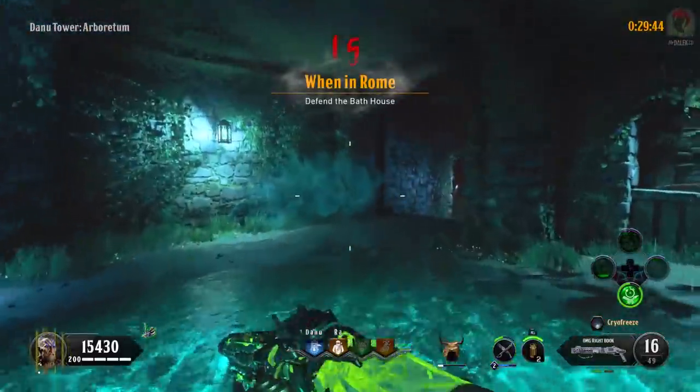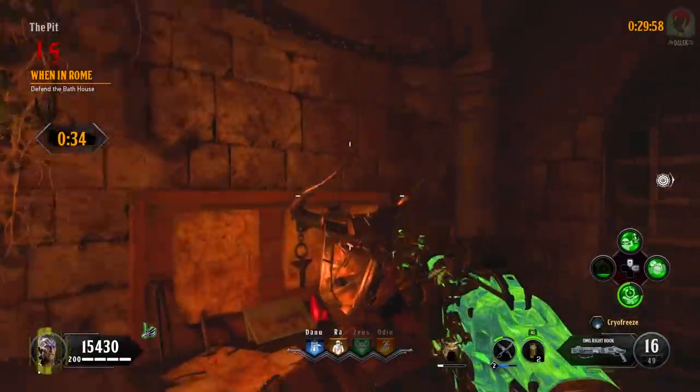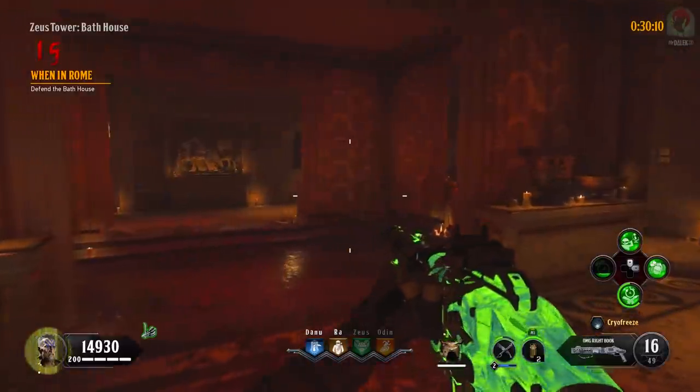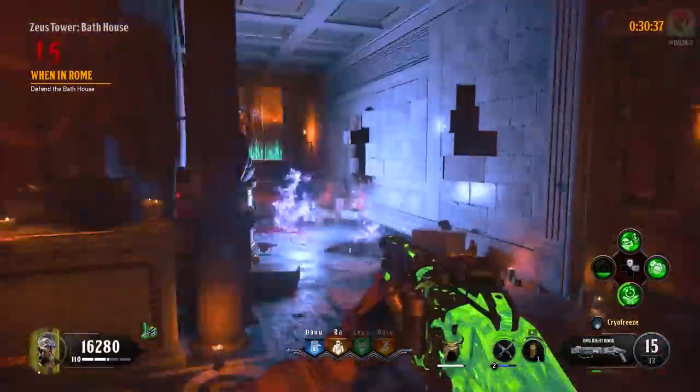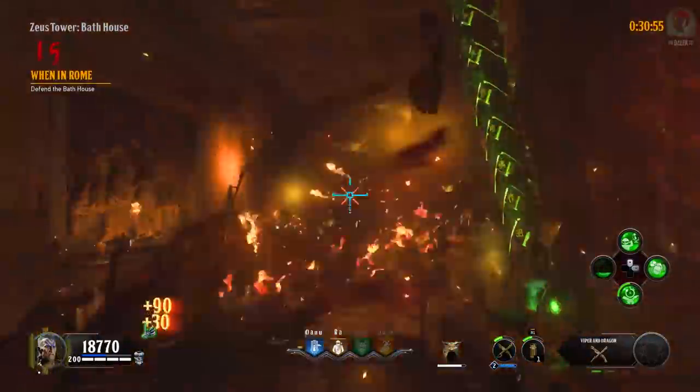Round 15 is When in Rome, which is to defend the bathhouse in the Zeus Tower. This is a very small room so I definitely recommend training around it in a square anti-clockwise using your Mog 12. There is a chance a Blightfather will spawn in this room, so feel free to use your special weapon if it gets a little too hectic.